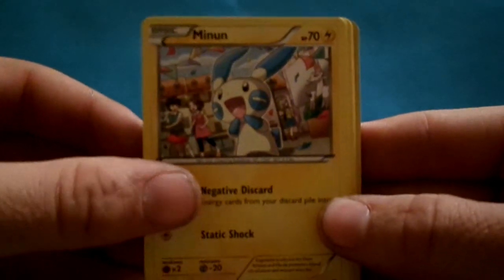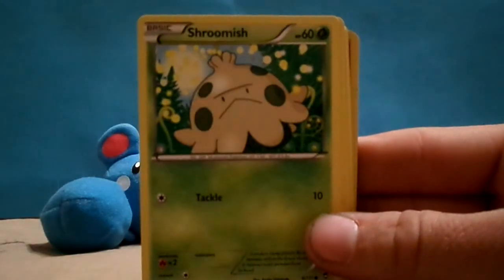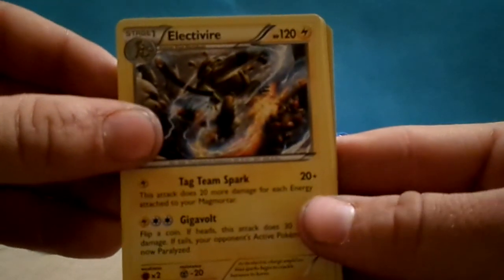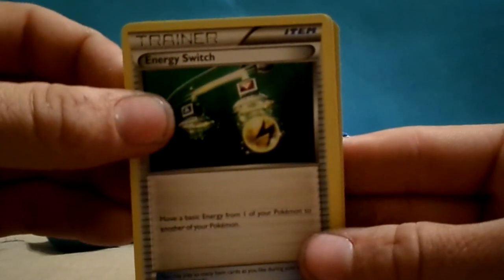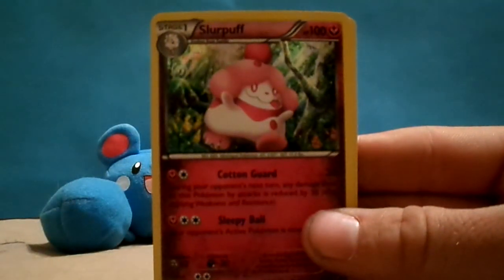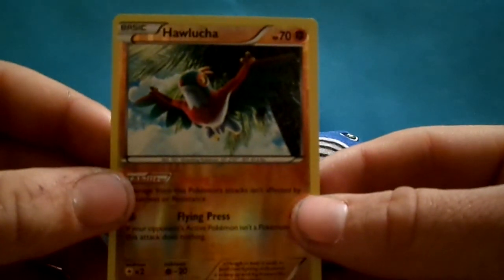And we've got Minen, Torchic, Clefairy, Shroomish, Pancham, Electric Fire, Battle Reporter, Water Energy Switch, Scrafty, Slurpuff, and Haluncha — something like that.